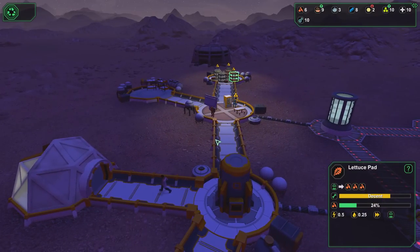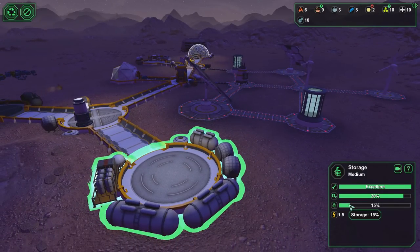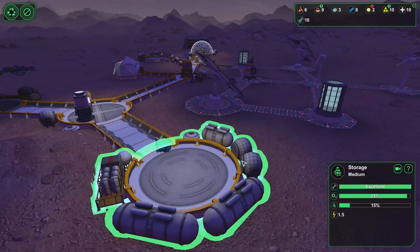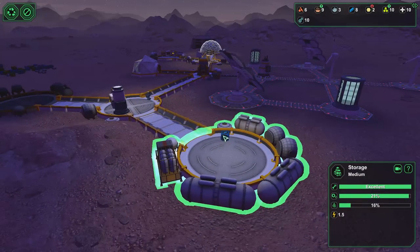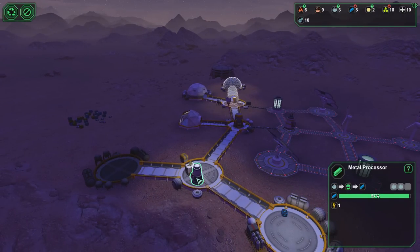It says the storage is 15% full right now, but there's nothing inside of it. Maybe it counts all these things around the outside. I've never seen a base with so many weird sphere things — I've got to get somebody to explain what these all do. These random little containers outside — I assume they're either oxygen canisters or they help flow oxygen throughout without relying on it just passing between doorways. I'm not really educated about space and things that happen in space, so I couldn't tell you.